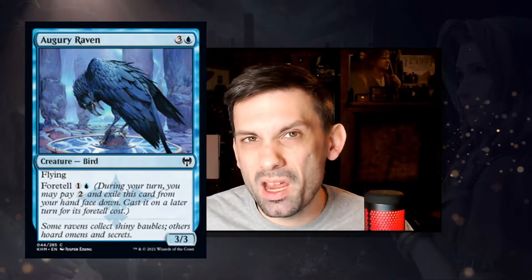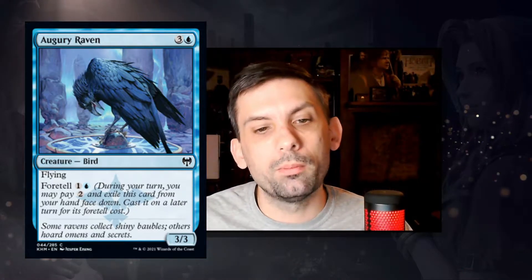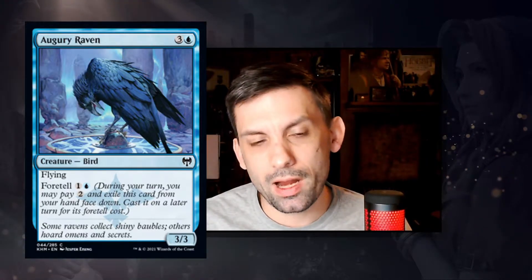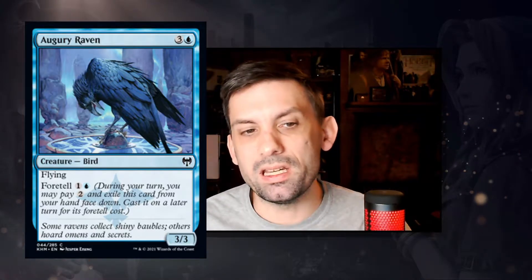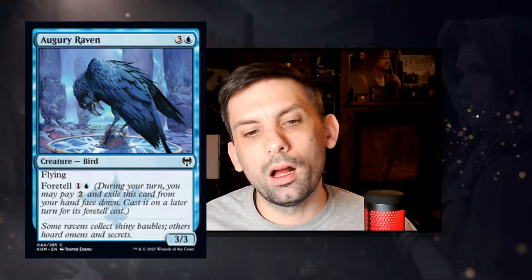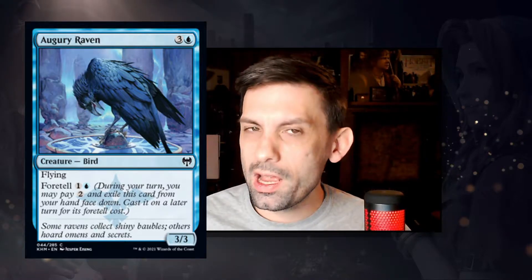We've got Augury Raven — a 3/3 flying bird for one blue and three mana. You can foretell it for one blue and one. If you draw it late you just drop it as a 3/3 flyer; if you get it early, pay two to set it aside and foretell it later. Flying is amazing in limited, so this will definitely get drafted. Again, how far they push the foretell mechanic will determine if this sees constructed play, but as it stands it's a great limited card.